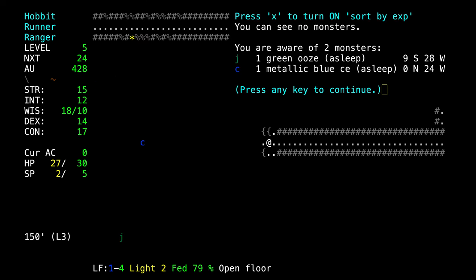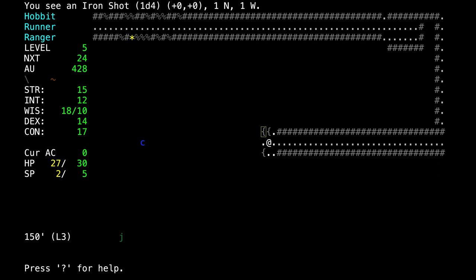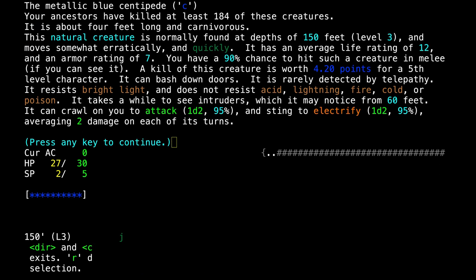We detect life. The green ooze — another one of those jellies that doesn't move but can poison you or do other nasty things. And a metallic blue centipede. We're going to look at these things and decide whether or not we want to pursue them.